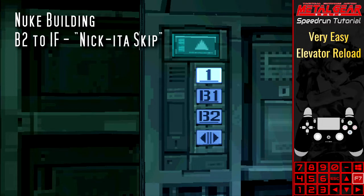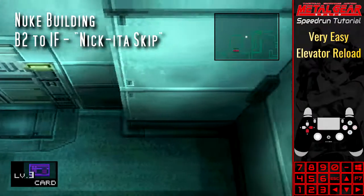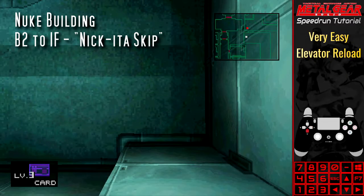This is usable in All Bosses to get to the ninja fight early, without the need to pick up the Nikita launcher and fire a Nikita at the electrical box to get rid of the electrical floor. This is how I first discovered the glitch, hence the original name of the Nik-Eater Skip.